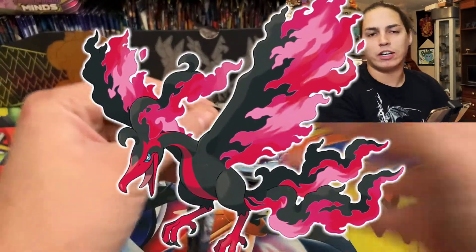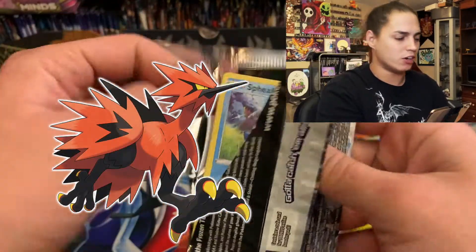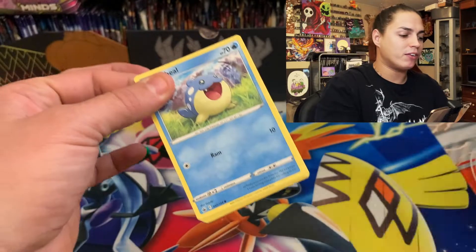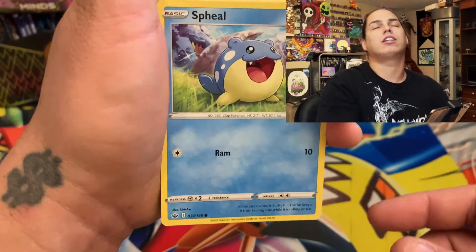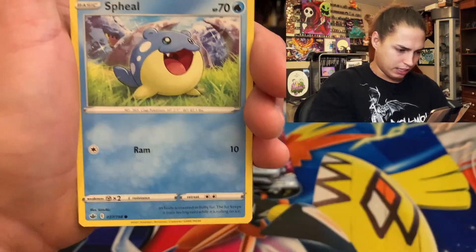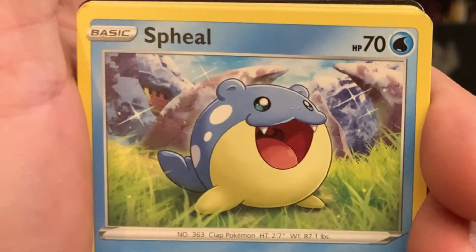Ain't nothing to it but to do it. That's my favorite bird. Who is your favorite legendary bird? Do you prefer the old regular legendary bird or the new Galarian version? My favorite of all the birds is Articuno, especially since the Galarian version came out with that look. Look at that, look at him.